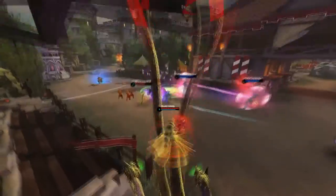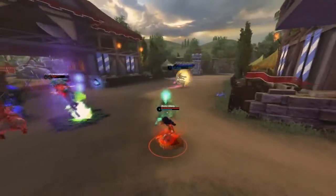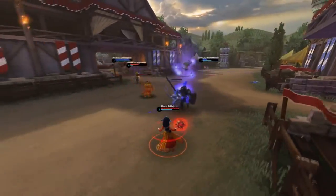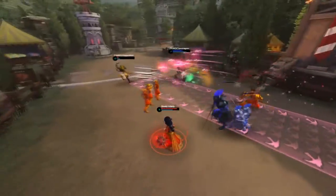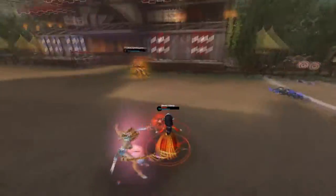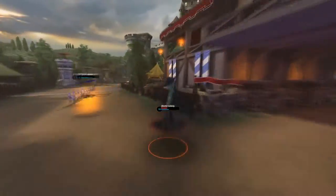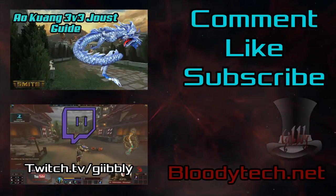To recap: you want to build Scylla offensively, almost purely offensive, and use her mobility in strategic ways. She's really squishy, so you want to get out of bad situations or be sure you can commit to the kill and take out all three people — because she does so much damage late game, it's unbelievable. Really hope you guys enjoyed this video. Thank you so much for watching and please subscribe.